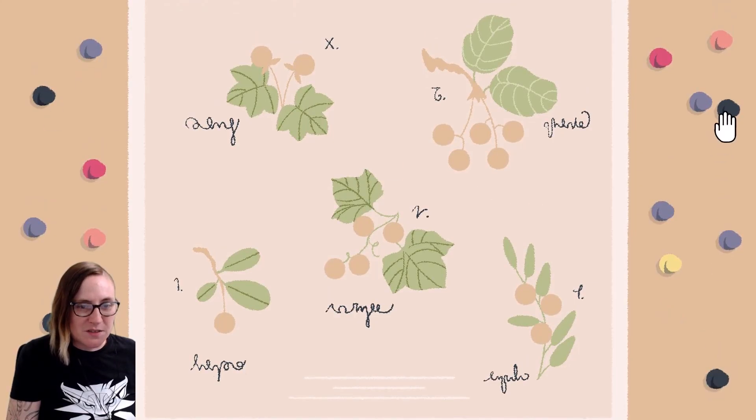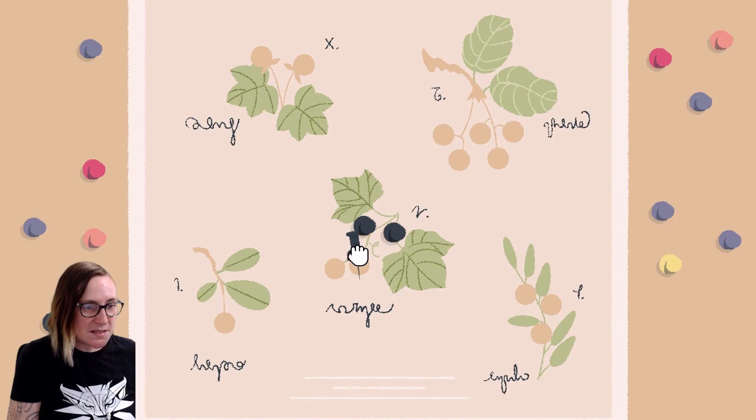You kind of count how many of the different colors there are. So for black, for example, 1, 2, 3, 4 — and that's going to correlate to the one with 4 stats. I'm going to place those.